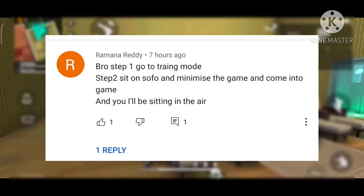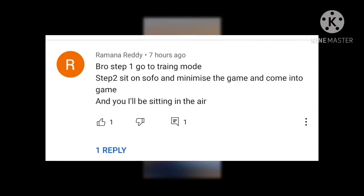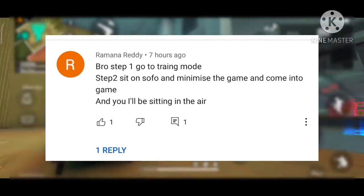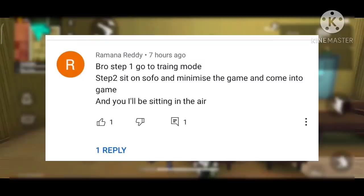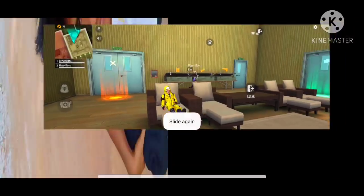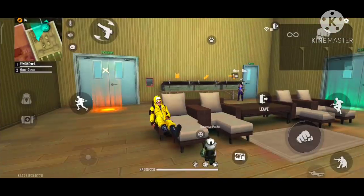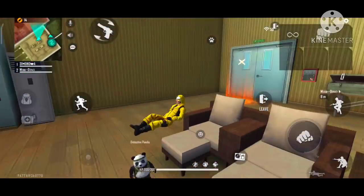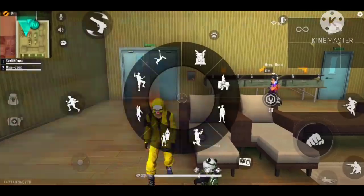Step one: go to training mode. Step two: sit on the sofa and minimize the game, then come back into the game and you will still be sitting there. So minimize and come back — that is the myth. On the ground, shoot them. The game is open and you sit on the sofa, minimize, and reopen the game.